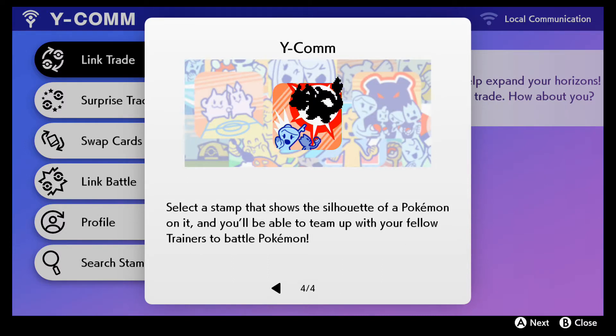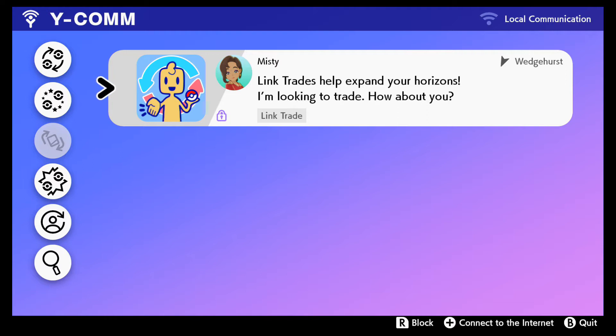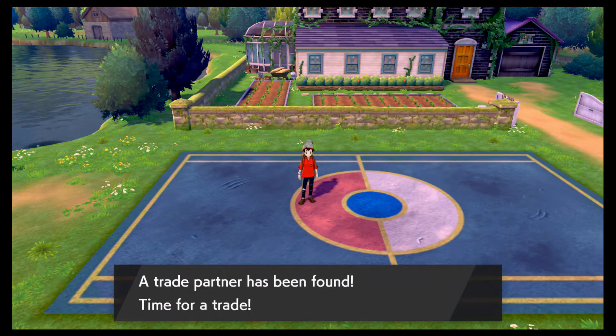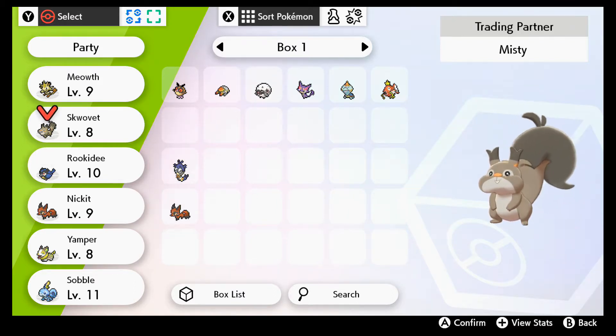You'll be able to connect with people around the world, which I can't wait to do with some friends. A stamp that shows a silhouette means you can team up with fellow trainers to battle Pokémon. I'm searching for a trade now — come on, it's right there.